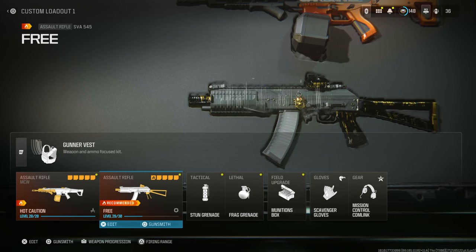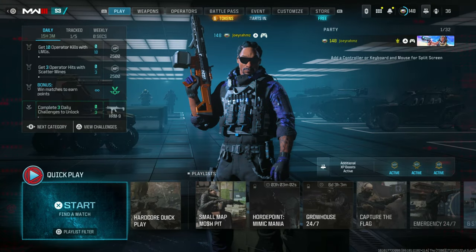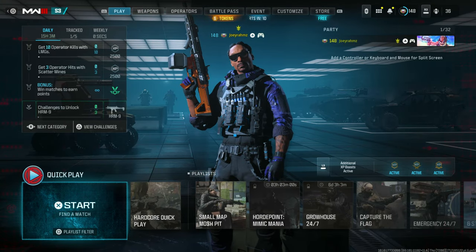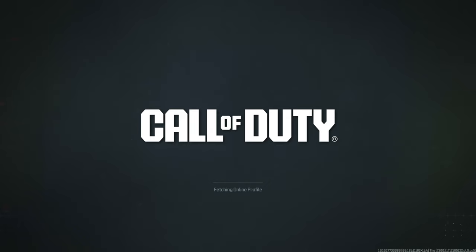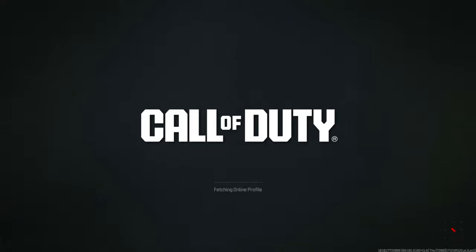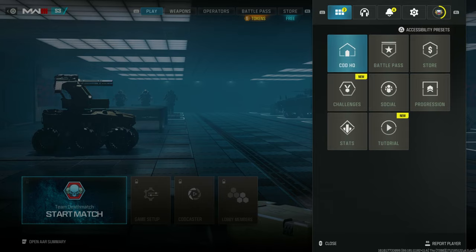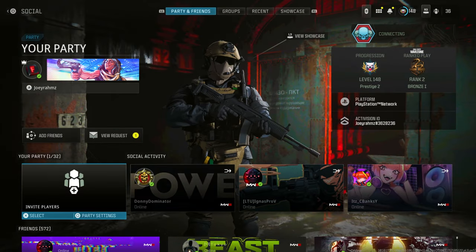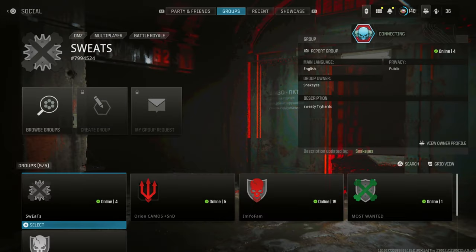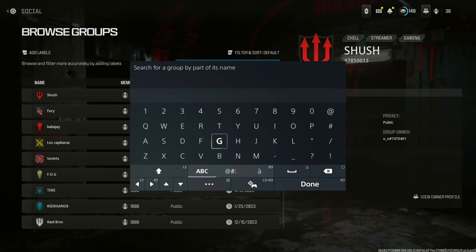Alright guys, let's get started. I'm going to show you using this example right here. The glitch takes place in private match, so make sure you've got a private match. Go over to private match and create your own match right there. Now once you're in here, it's very simple and easy — it only works in private match. Go to options and go to social. Once you're in social, you're going to do exactly as I say. On the top, go right to groups, then go to browse groups and search in exactly what I put — because if you put anything else, it's not going to work. Search up 'B-Man' just like that.